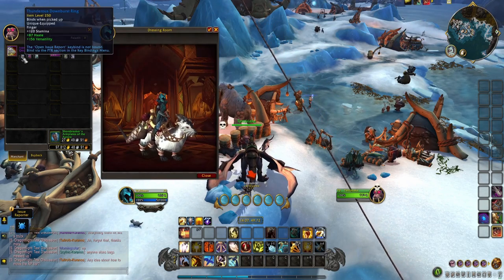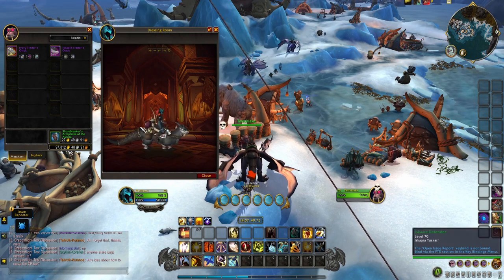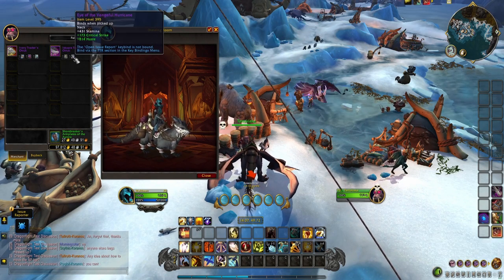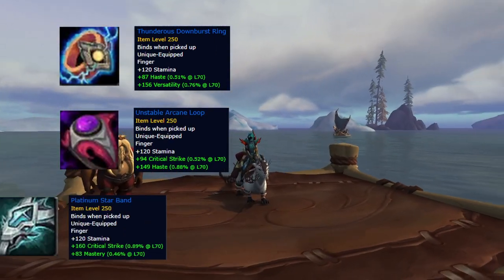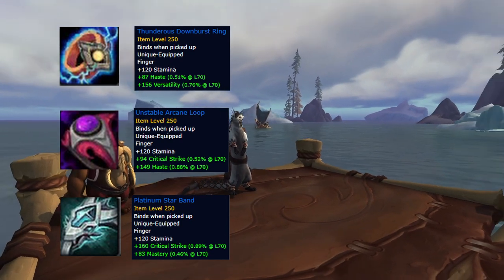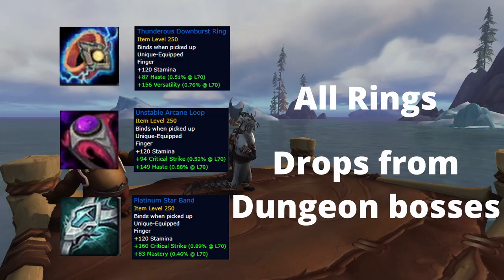You can actually buy them with gear from dungeons and raids. The Ivory Traders Otak can be bought for three items: the Thunderous Downburst Ring, the Unstable Arcane Loop, and the Platinum Star Band. All of these items have two things in common — they're all rings and they all drop from dungeon bosses.